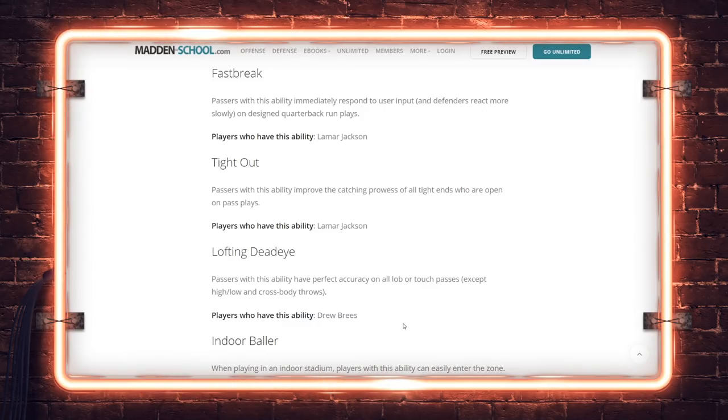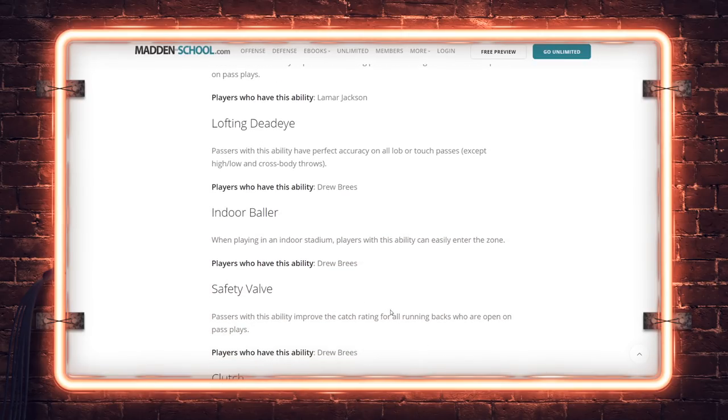Clutch: midway through the fourth quarter in close games, players can more easily enter and remain in the zone — Tom Brady, Russell Wilson. I don't think I knew a competitive player that used Clutch this year. If you're using Bazooka, is it worth using one of your passive abilities to get those extra 15 yards only in the clutch scenario? That ability only applies to two or three minutes out of a 16-to-20 minute game, and you still have to enter the zone within that window.